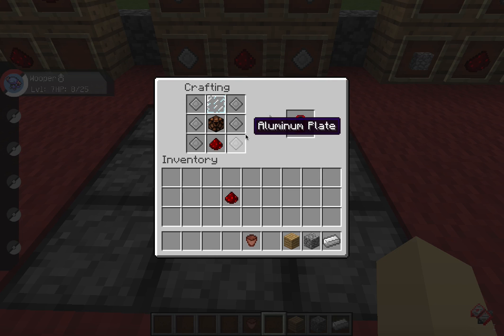By the way, I heard a rumor that if you change the color of the glass pane — so if you use a red glass pane it changes the color. Obviously you wouldn't use a red one because it's already red, but if you use like an orange glass pane, it makes the PC orange. So there you go — there's your PC.